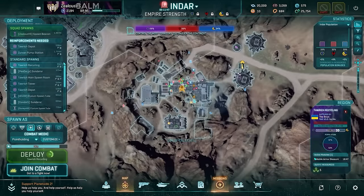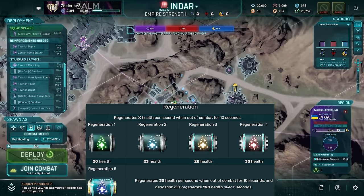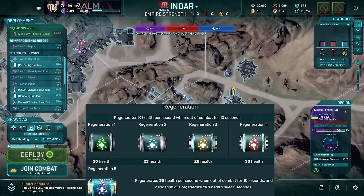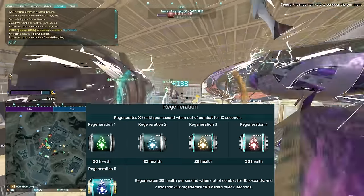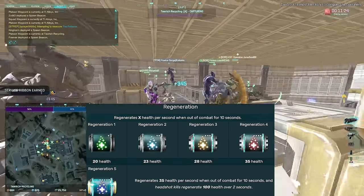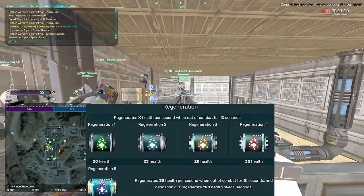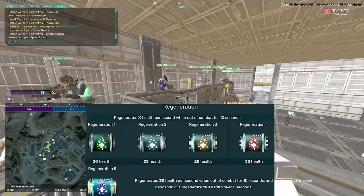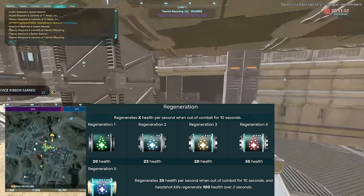Now perhaps the most controversial take in this entire list will be my opinion about Regeneration. A lot of light assault players like to use Regeneration so they don't have to sacrifice having C4. While that's true, I'd much rather have Sensor Shield and Avoidance if I'm a light assault intending to place C4 — especially because once I've placed my C4 I'm likely to die. Basically, if you're using C4 you shouldn't expect to be around for a long time, so Regeneration just doesn't synergize well with C4. You should just yolo in there and use your C4.